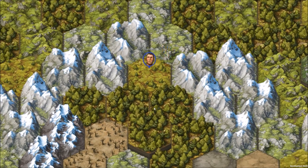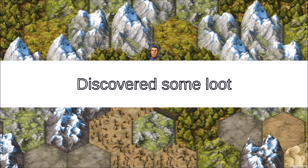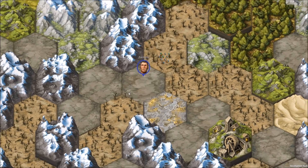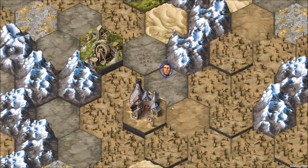Let's go south. More goblins we can kill. We got them. We're starting to level up — we'll see some folks getting some proper levels here in a minute. Here's a mine. There's usually something scary in the mines.